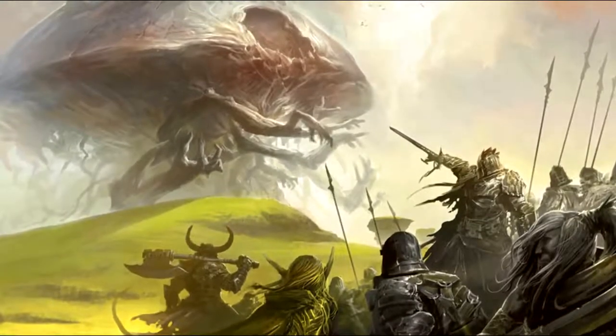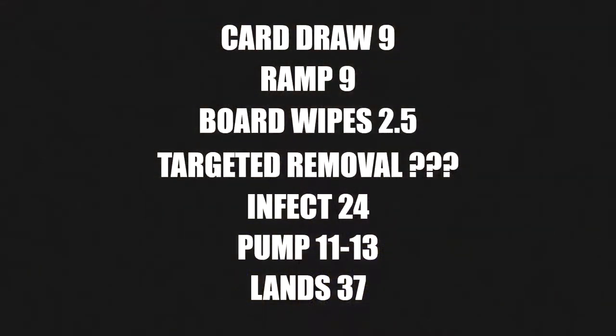The deck stats: nine card draw, nine ramp, 2.5 board wipes, and a variable amount of targeted removal. The targeted removal is hard to calculate because of how you count minus-one-minus-one counters and deathtouch snake tokens — there's a lot of targeted removal baked into your creature base. You have 24 infect creatures, which makes up for a lot of that.